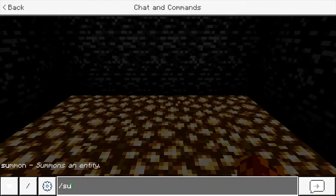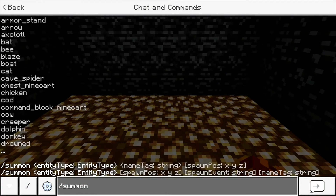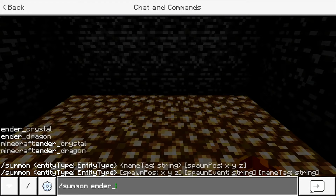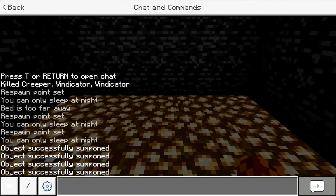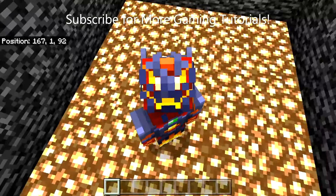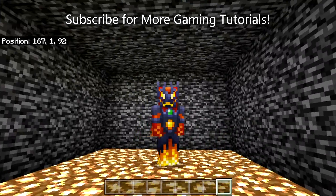That's pretty much all you need to know about the slash summon command. Also, when doing the command you always want to put an underscore between the first word and the second word. I'm not going to summon an ender dragon in this tiny cage — that would be completely stupid. Thanks for watching, hope you'll subscribe, see you later!